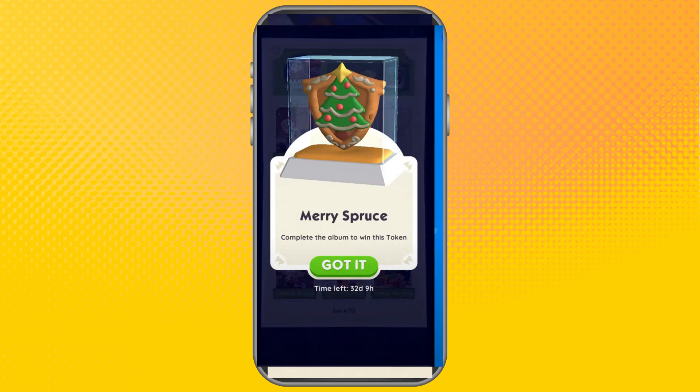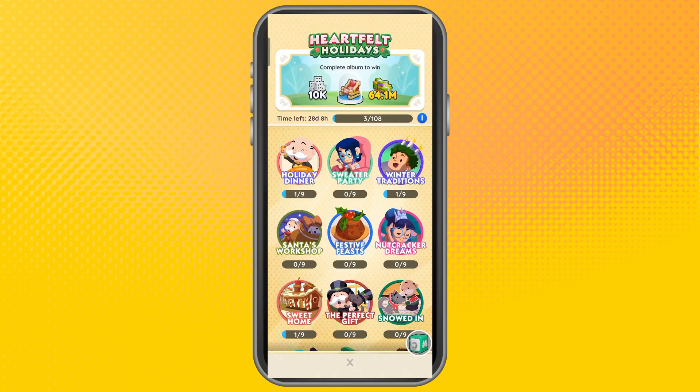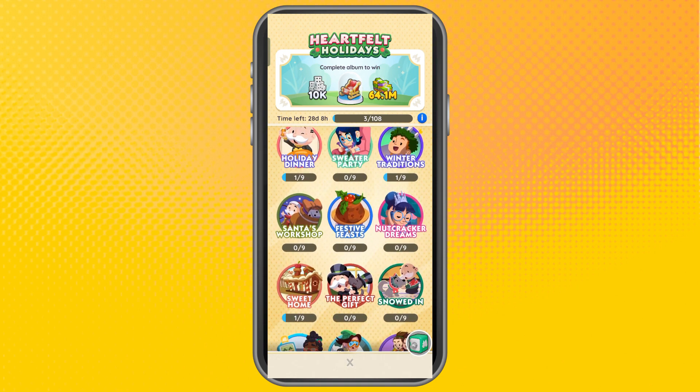First, open your Monopoly Go. This is the Mary Spruce Christmas Tree Shield in Monopoly Go. This shield will be awarded for completing the Santa's Workshop Sticker Set for the Heartfelt Holidays Sticker Album.